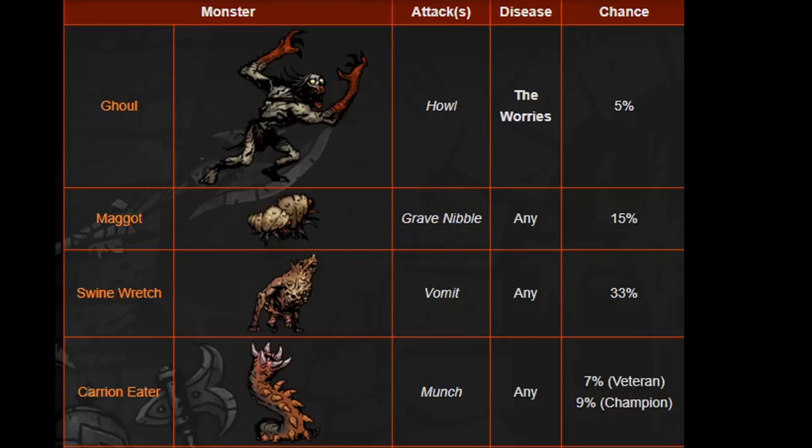Maggots can Rabid Nibble for 15%, which is actually pretty high. They die most times, so it probably won't happen, but it is one out of eight so be careful. Swine Wretches are something I always try to obliterate first if possible — they have a 33% chance and can give you any disease. Going back to the ghoul and maggot, it can be any disease or the Worries specifically for the ghoul. The Worries is pretty brutal — I believe that's a flat 20 to 30% stress increase. Pretty strong.